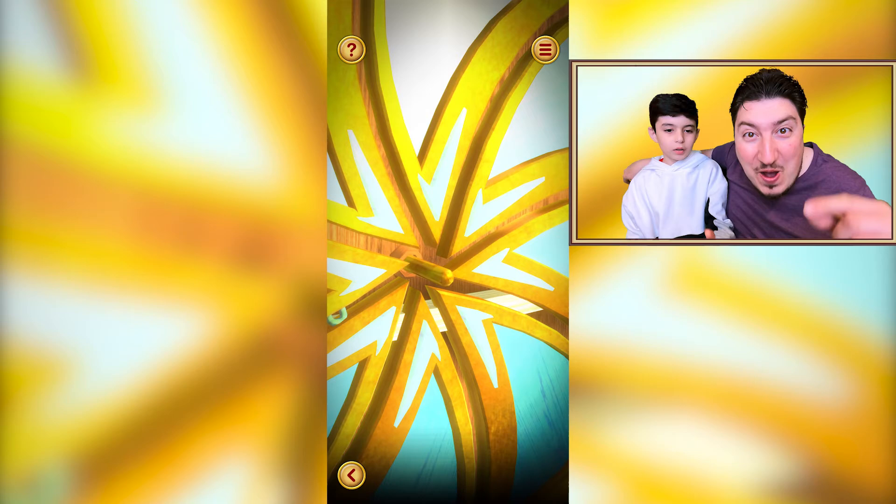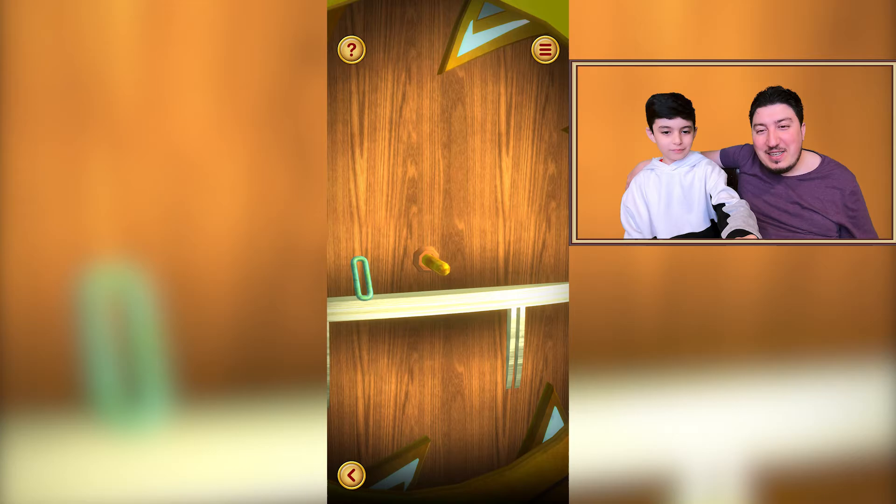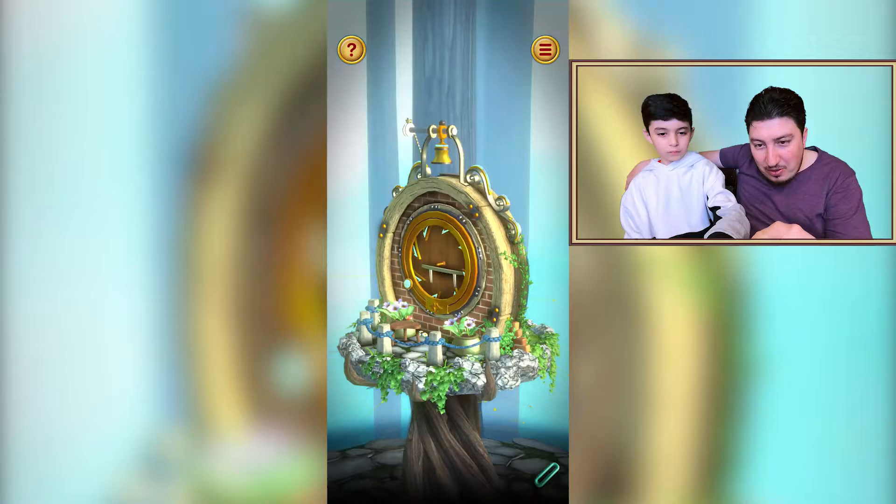Gem collected! We have another hole where we can put it. Look, look — there is a gem, the red gem over there! Can you see it? Go, go — under — no, oh, here yeah!